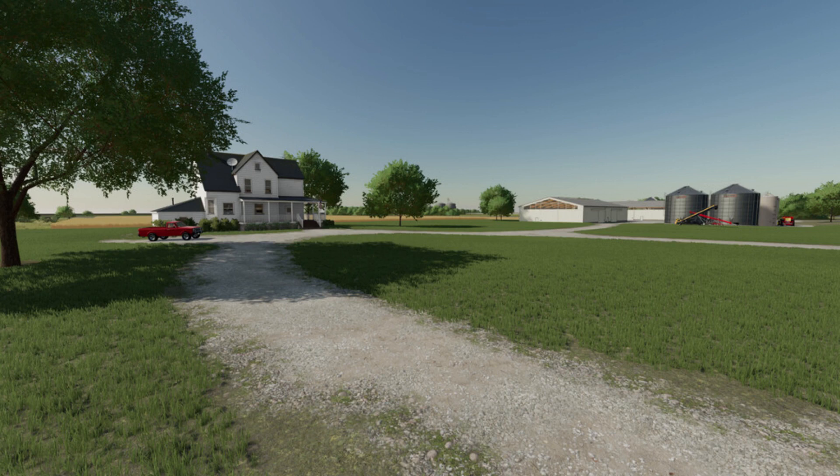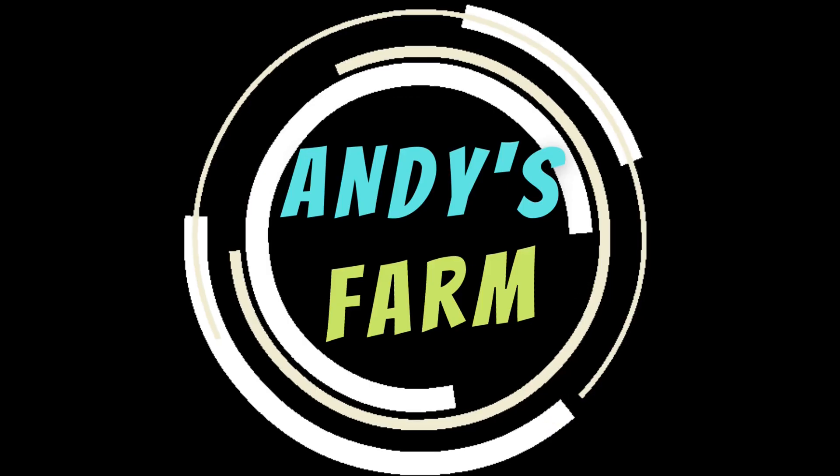We've also got a new map — Big Flats Texas, by TK Farms, 114.79 megabyte on the download. It says this is a fictional map based off locations around Greenville, Texas. Let's go do some cow rustling!